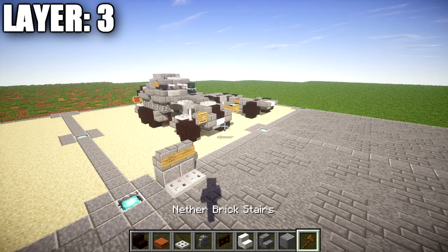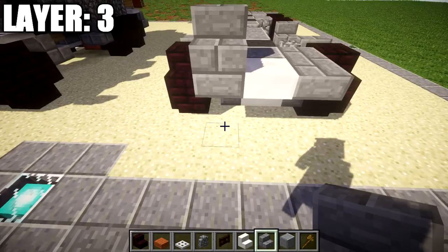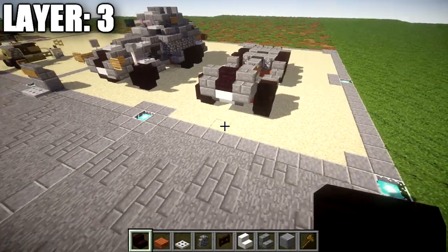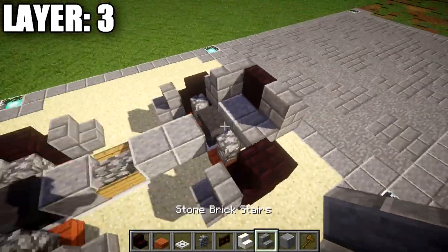Moving on to layer number three, we're going to place down a stone brick stair that's going to go on top of these two stone brick upside-down corner stairs. In between these two stone brick stairs, we're going to place down a narrow brick slab. Once that's done, going back from these stone brick stairs, we're going to place down a stone brick stair like this and turn the stair in the front to a corner stair.